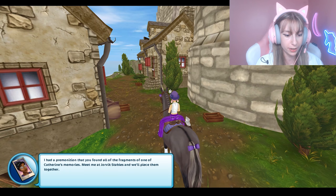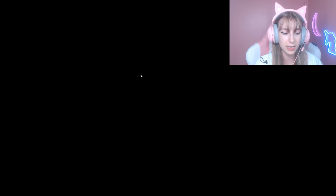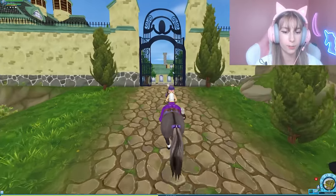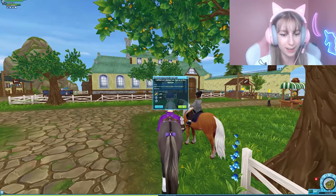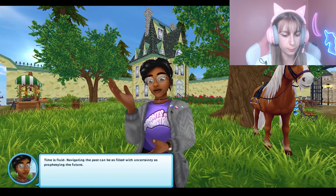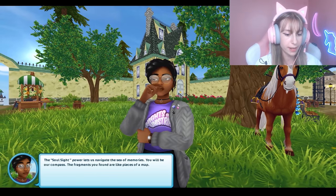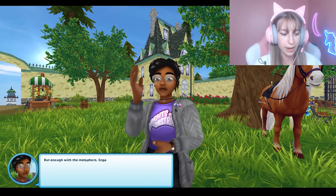Linda has a premonition that all the fragments of one of Katherine's memories have been found. She asks us to meet at the big stables to piece them together. Inside the memory space, she explains: the Soul Sight power lets us navigate the sea of memories. The fragments are found like pieces of a map. Walk closer to the butterflies to bring the memory into focus.